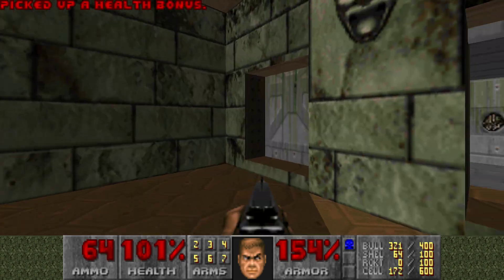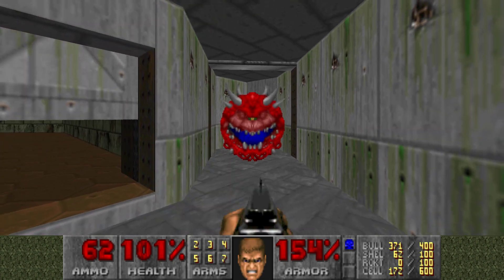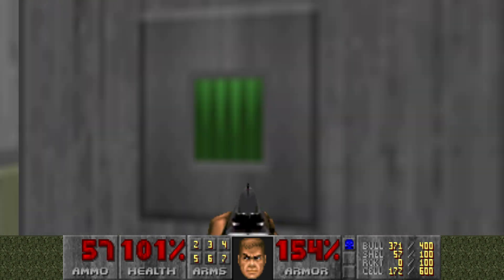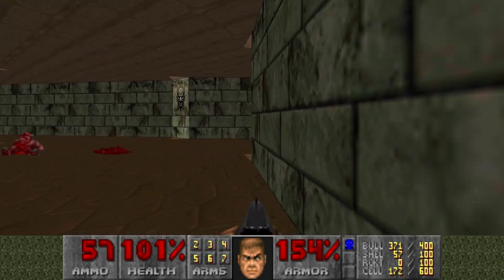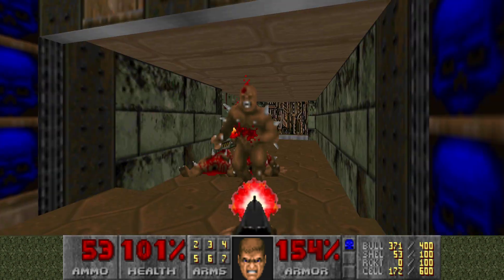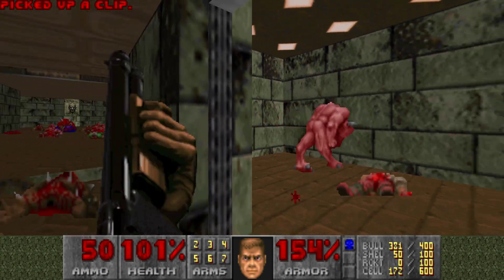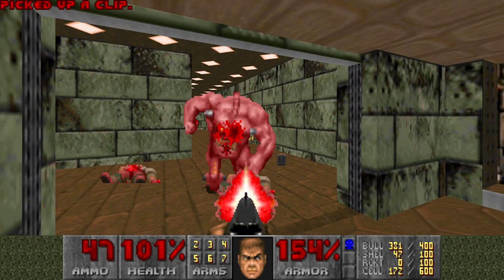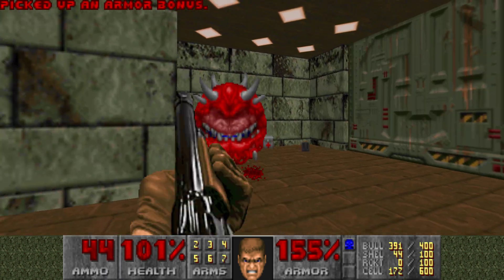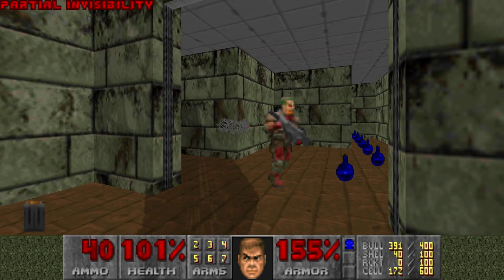There's really nothing important here other than a Cacodemon — Cacodemon Meatball. Pressing that switch will open this door back up. What I wanted to do was lure the Cacodemon so I could explode the barrels, but apparently I exploded the barrels too early.